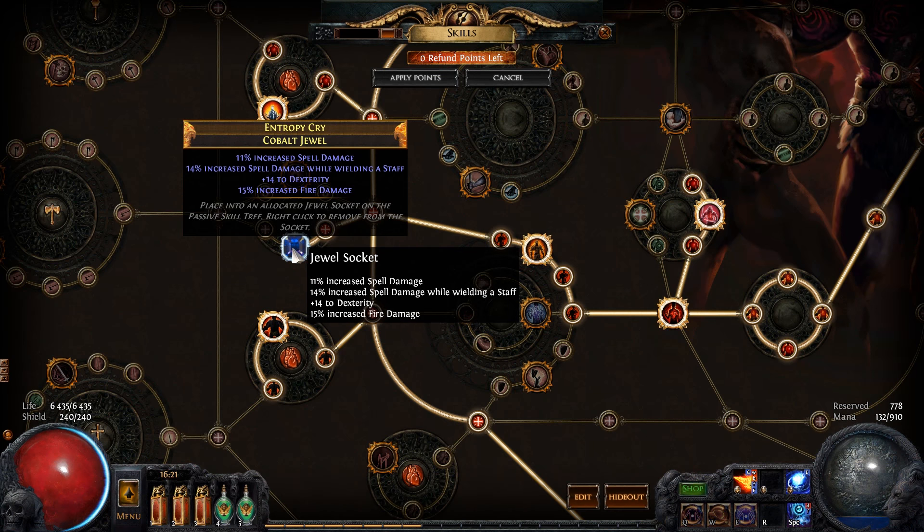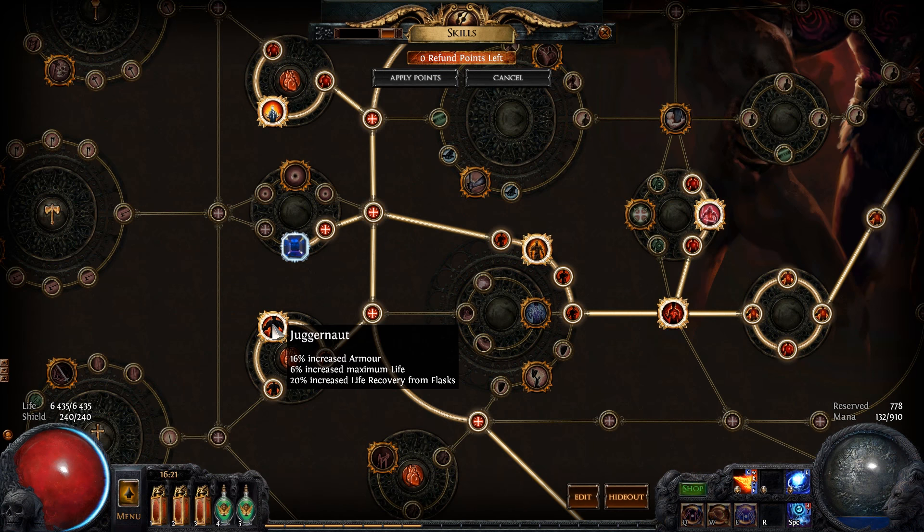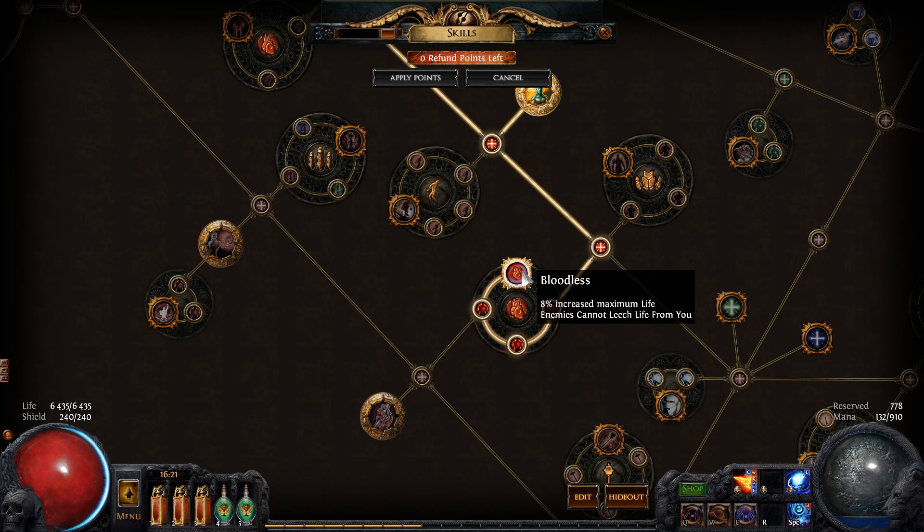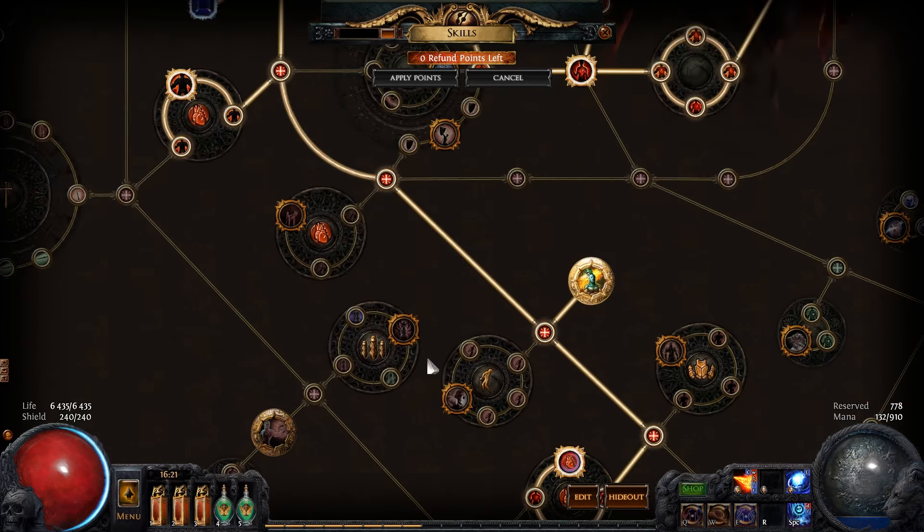I have a Jewel Socket here, increasing my spell damage and my fire damage. I have Juggernaut. I have Unwavering Stance so I don't get stunned when I'm casting my spells.